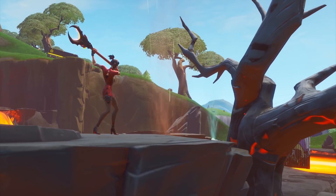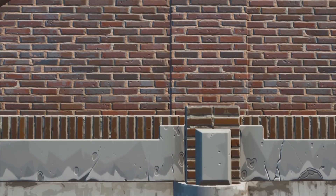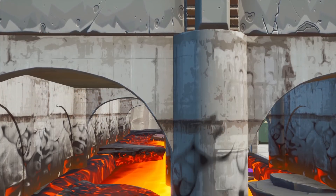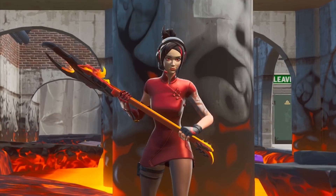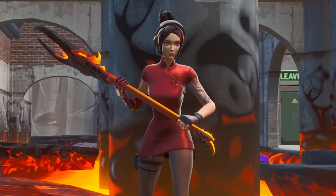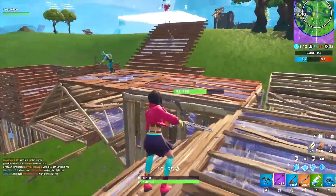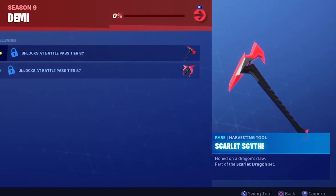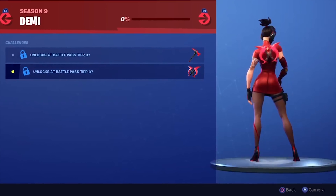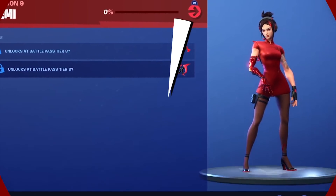She also wears a short-fitted red dress. But the main attraction of the outfit is Demi's bionic red arm that looks literally like Iron Man's suit, but as a replacement for an amputated arm. We still don't know the backstory of how she lost her arm, but maybe we'll find out in the future. If you collect 74 Fort Bites, you can unlock Demi's Scarlet Scythe Pickaxe, and by collecting 75 Fort Bites, you win the Scarlet Edge Back Bling — two curved daggers that seem to be on fire.